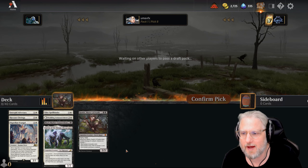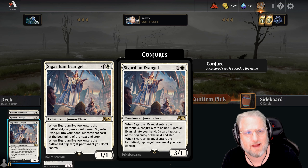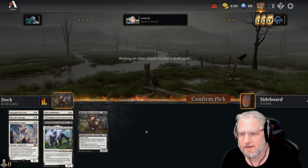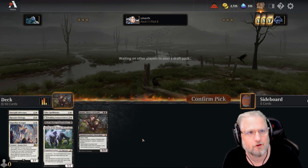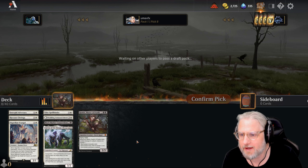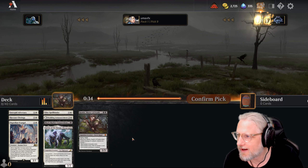Nice start, I'm very happy with this. The most important card now is Welcoming Vampire - that is the most important card we need to pick up so we get to draw new cards when we're playing out two mana spells. Welcoming Vampire - we're gonna keep our eyes out for that.